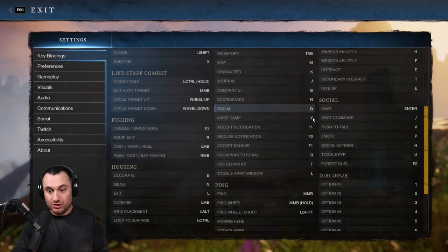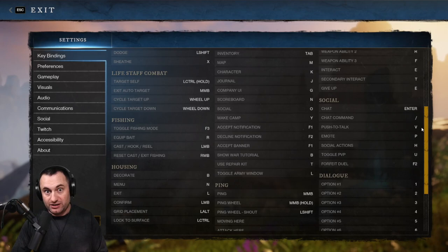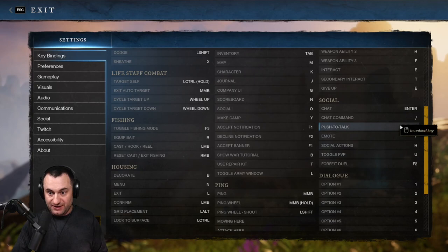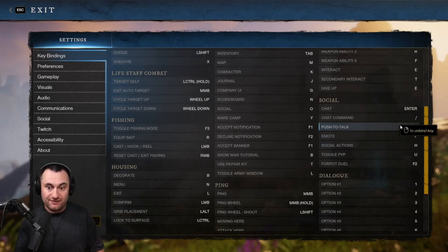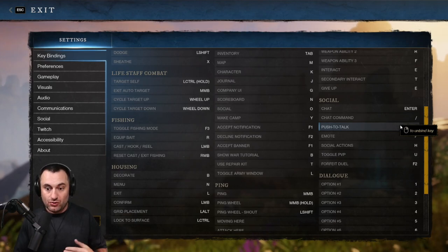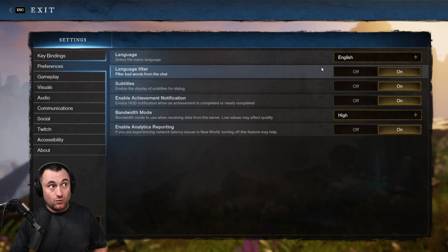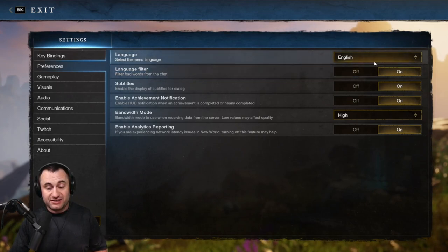The last keybind to talk about is your Push to Talk button. I'm leaving mine as V. Some people bind it to a mouse button like Mouse 5 instead. A lot of players will have Push to Talk on one button for the game and a separate one for Discord — that way communication is cleaner, especially in PvP events or raids where you might need to talk to two different groups.